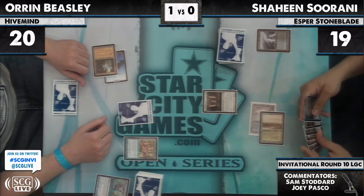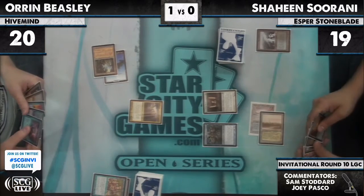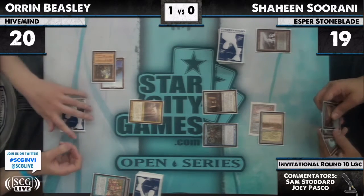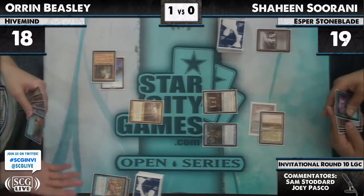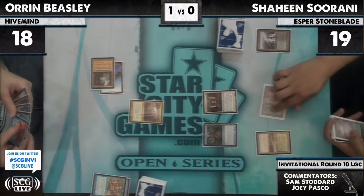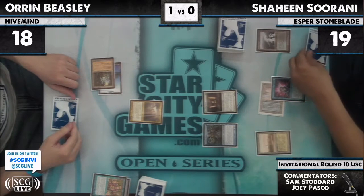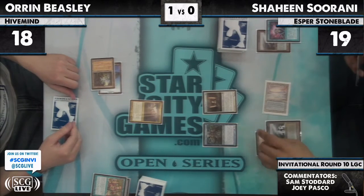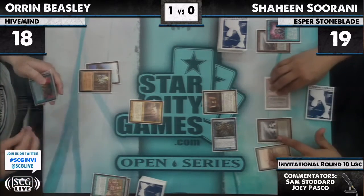Unless Shaheen actually brought in his Karakas, he's going to be in trouble — I don't think he has the ability to race it. Progenitus versus Vendilion Clique. I've seen a Vendilion Clique win that race before — it was Nick Spagnuolo back at SCG Denver. Shaheen truces himself with Vendilion Clique, puts a Surgical Extraction back at the bottom of the deck, draws a card, brainstorms. It looks like he probably did bring in Karakas — he was just digging for it. Attacks for three, taking Oren down to 15.